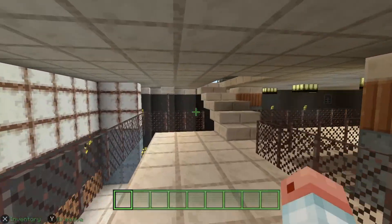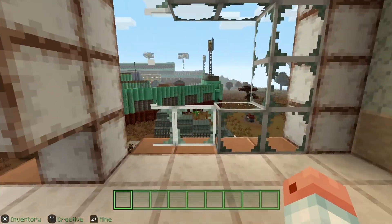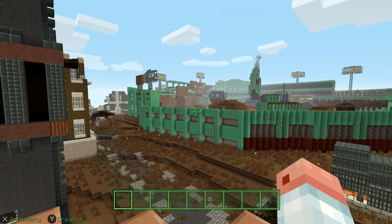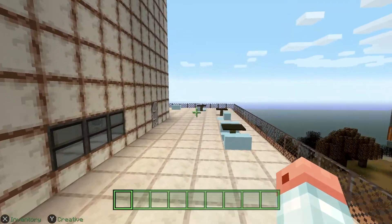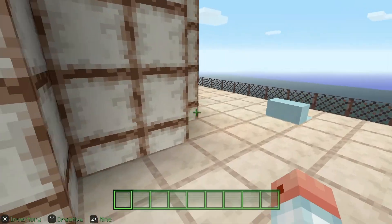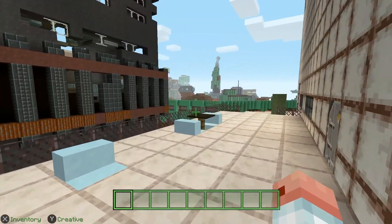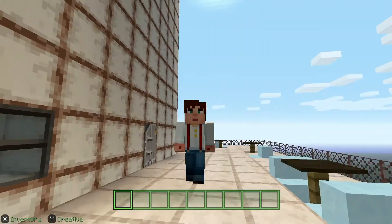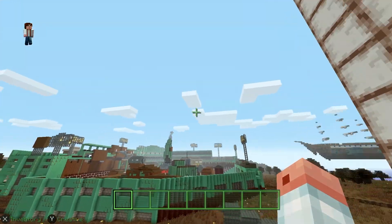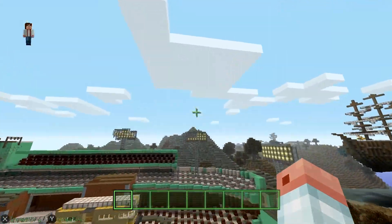So this looks like the Fallout 4 texture pack, because that is the Boston baseball stadium, and then this is the giant tower from Fallout 4. I remember a lot of this stuff because I loved that game. We're not going to jump off and die — I forgot how to double jump — okay so we're going to fly through this and see how quickly it's able to load everything.